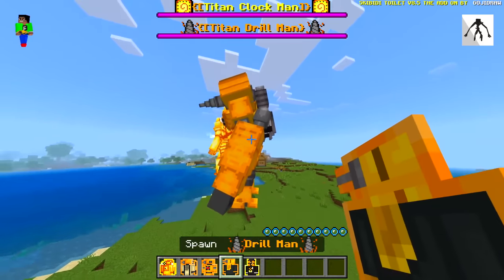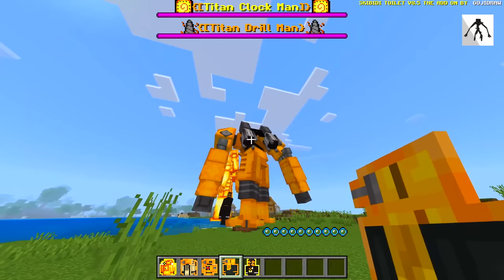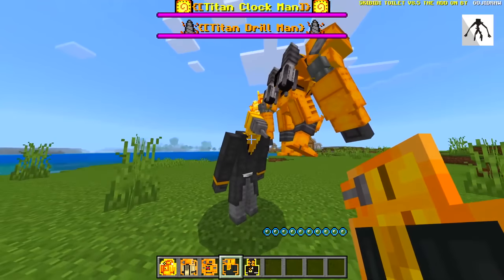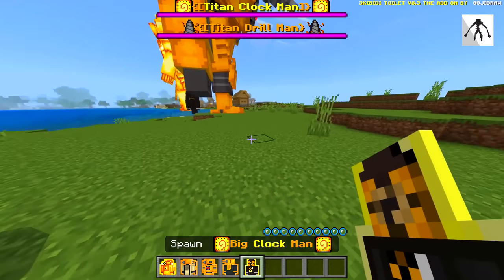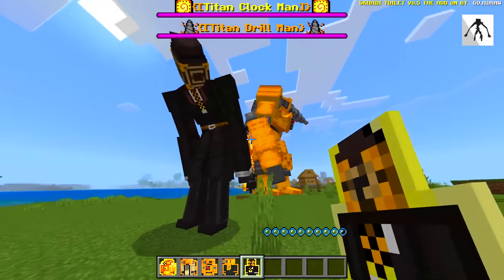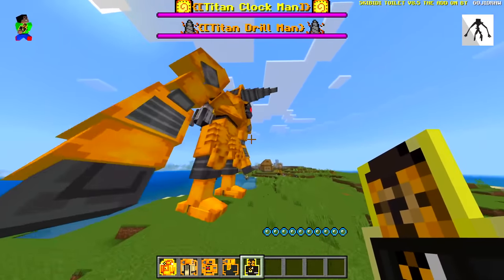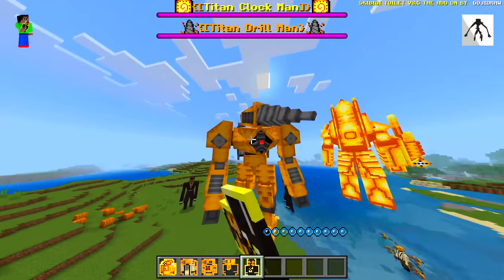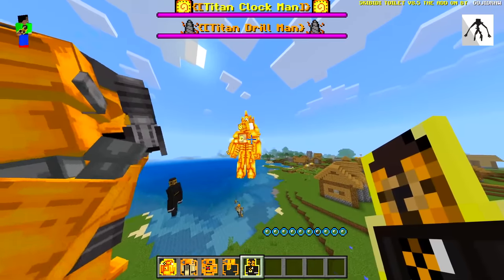We got drill man — obviously not a titan version. That's a tiny little character. And then of course we spawned this one in before. These are like my two favorite characters in this mod — this one here and that one over there.